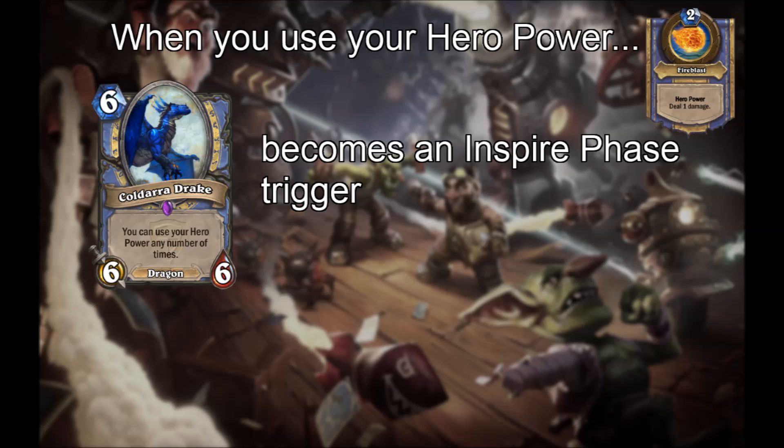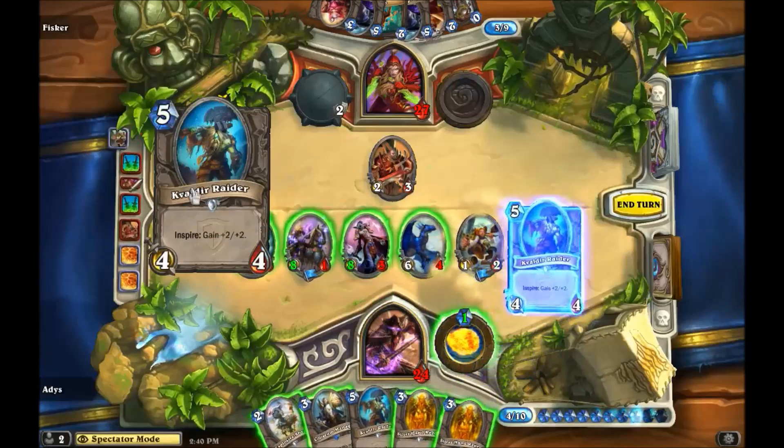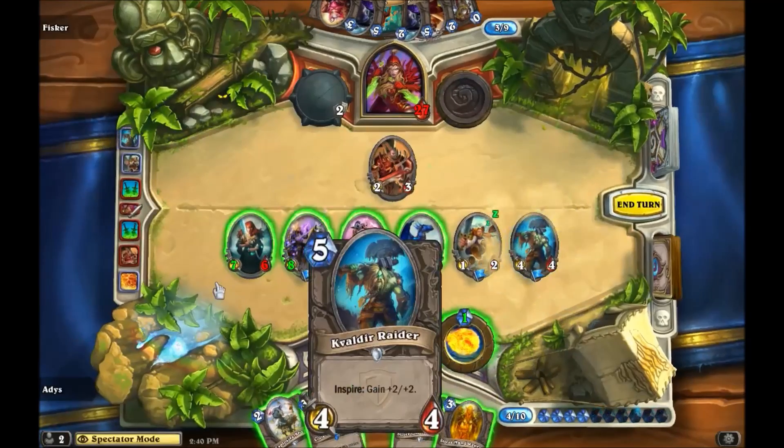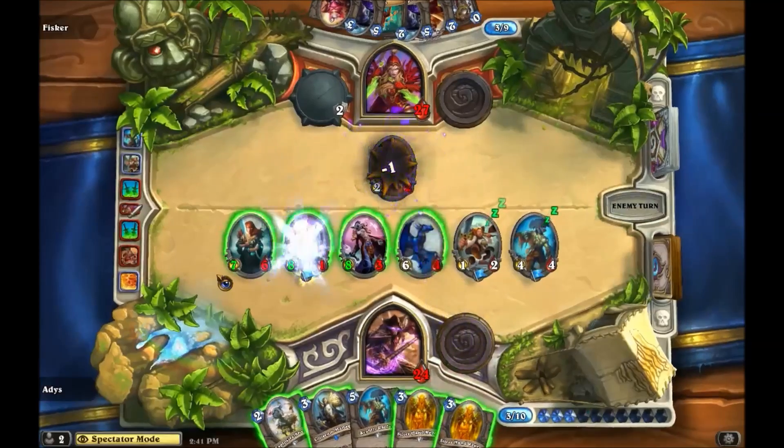It turns out that for the hero power sequence, Koldara Drake does not trigger between phases, but is instead an Inspire trigger. Notice how our hero power is refreshed by the Koldara Drake in order of play with other Inspire triggers before and after. Why would this be needed if it triggers in Aura Update Health and Attack?